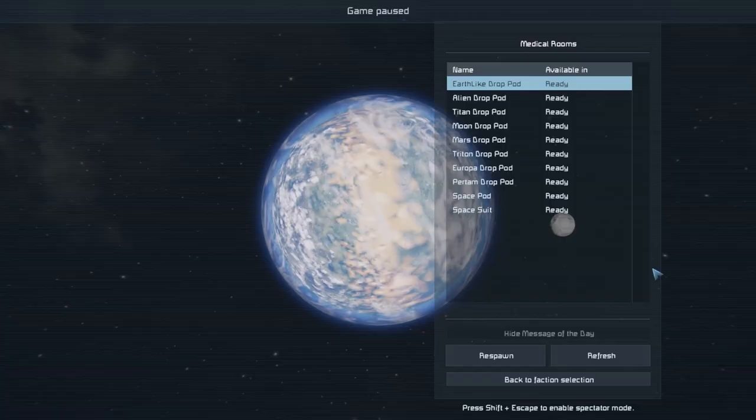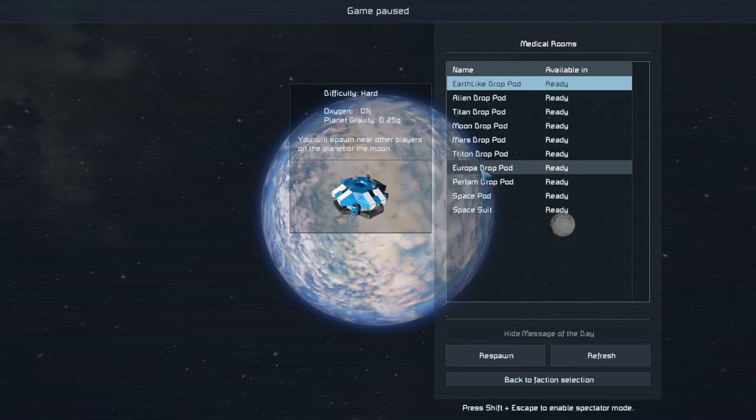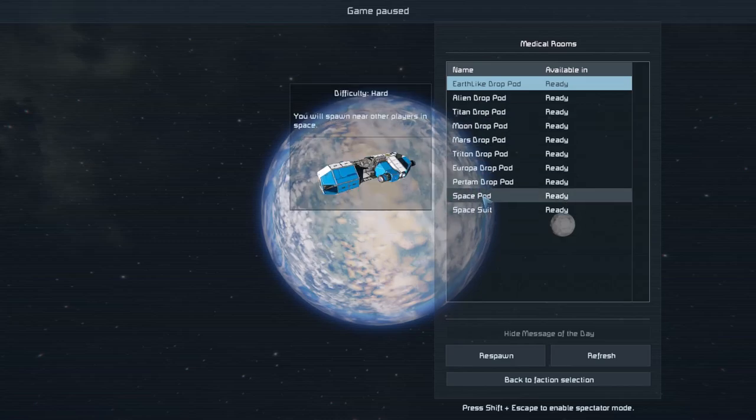Once you've loaded in, you'll be presented with an option screen giving you all the different possibilities for you to spawn - all the different planets and spawns you can have. If you hover over them, you'll see a brief explanation and the difficulty preset in the game, based on how much oxygen you've got, how easy it is to generate power etc. Personally, I'd say the space pod is actually one of the easiest because you get power generation, you get a ship that can move about, and all you need to do is find ice for infinite power.